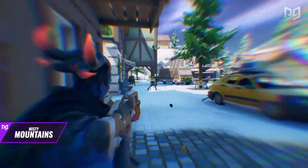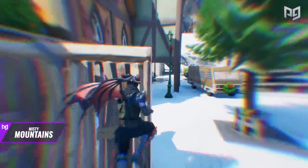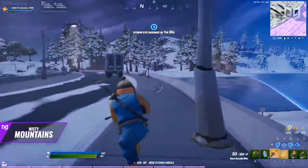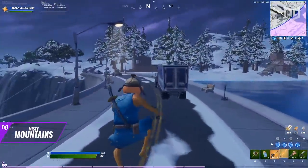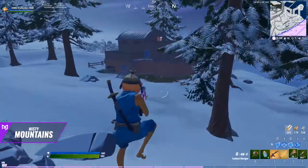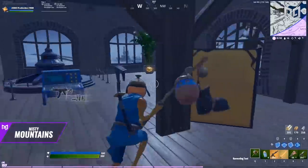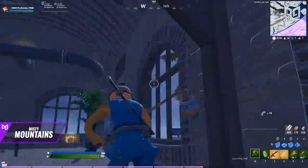From here you choose your path. In a lower-skilled lobby or public match you can easily push into Misty Meadows for kills. If you'd rather play it safe, head northwest for more loot — there's a truck chest spawn and a building by the lake with two chest spawns plus brick and metal for materials.